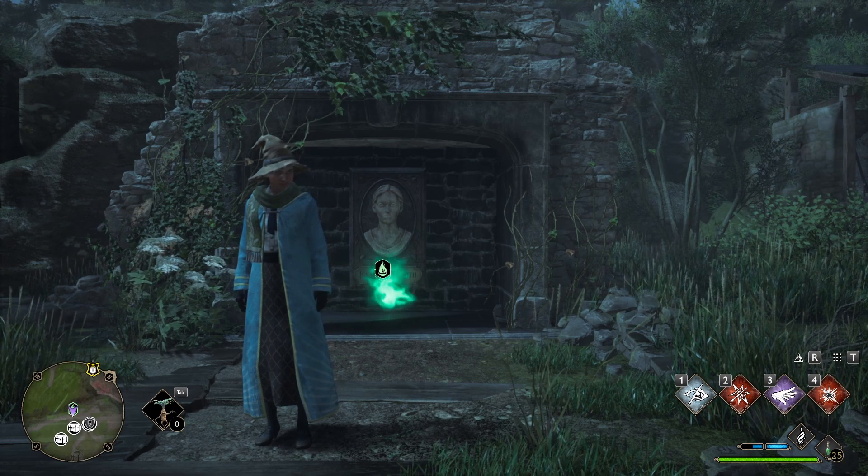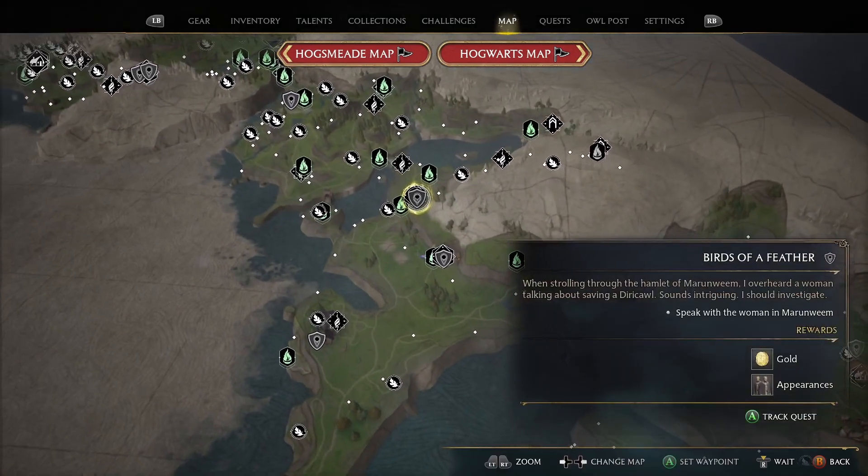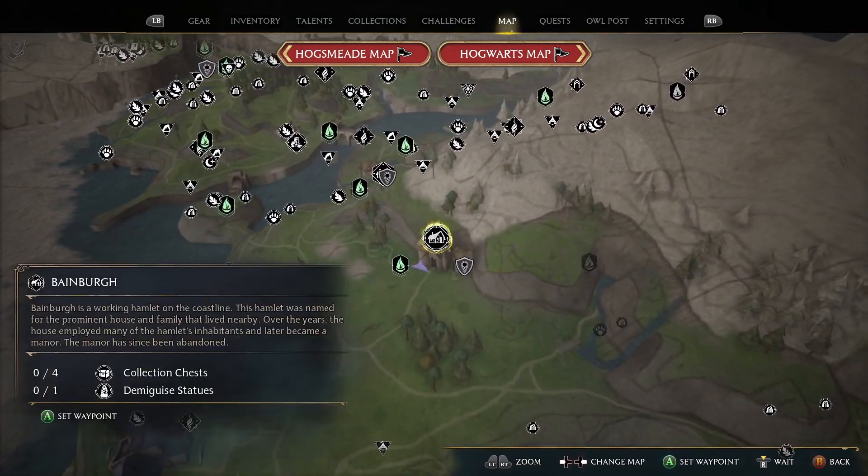I'm going to show you how to get all the collectible items in Baneburg in Hogwarts Legacy. This hamlet is way south of Hogwarts near the coast, and it is called Baneburg. There are four collection chests and one Demiguise statue.